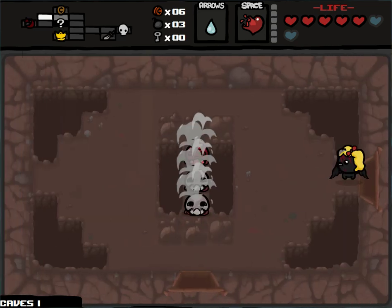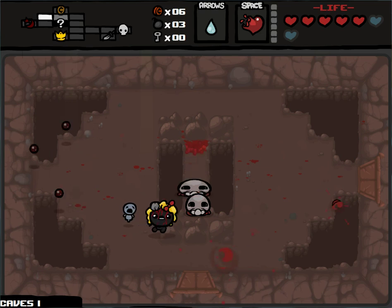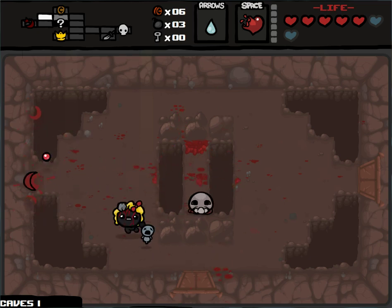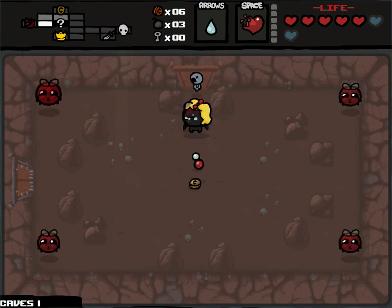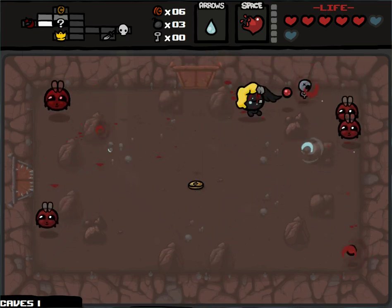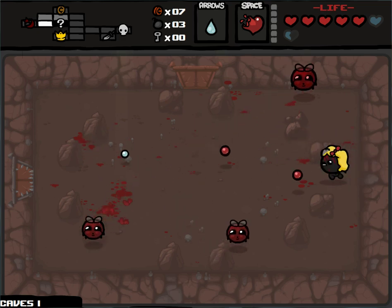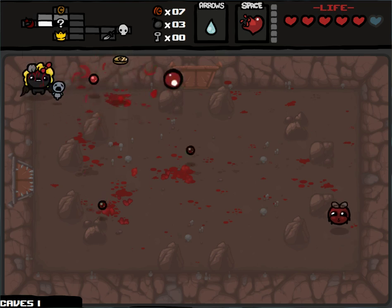Lord of the Pit just gave me passive flying, and that's all it did. It used to be a pretty great pickup before Wrath of the Lamb came out, but now with Wrath of the Lamb there are like 10,000 flying items. So it's generally not a great pickup. It's something you want to get for free, or not at all probably, because there are way better flying items — like some that give you health up, some that give you spectral tears. Lots of stuff.